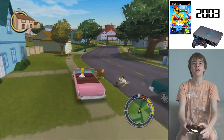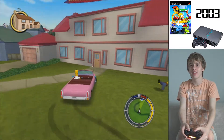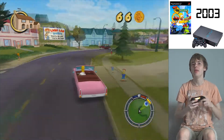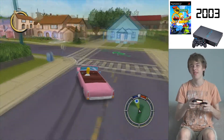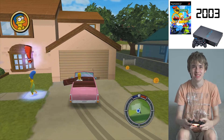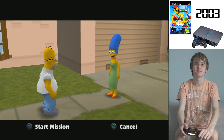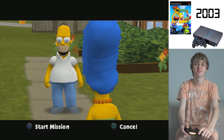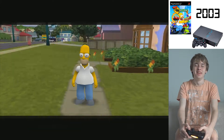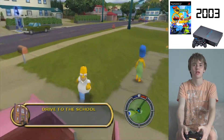Let's make our way home. There's even ragdoll physics - you can actually knock someone over and they go rolling. We'll get home first, do one more mission, and then explore some of the world, the graphics, and that kind of thing. Back home, Marge says: 'Lisa left for school without her science project. Can you drop it off on the way to work?' So we've got to race Principal Skinner - here's Lisa's science project and now we've got to race him.